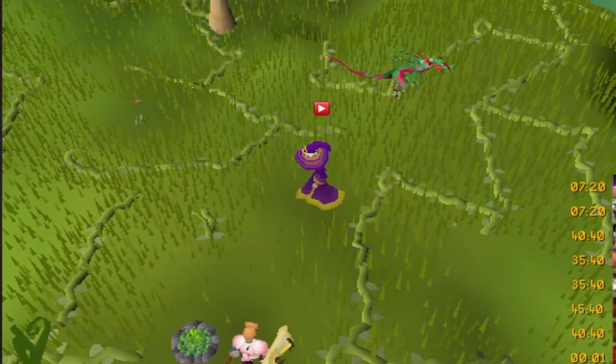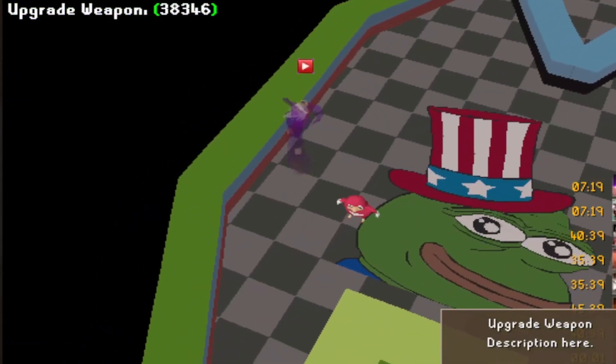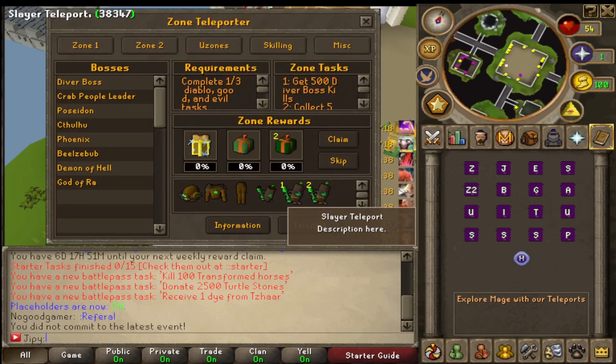Different maps with different designs are used for every location. Check out the couple of zones at the beginning of this clip, as well as the zone rewards and challenges for the different locations.